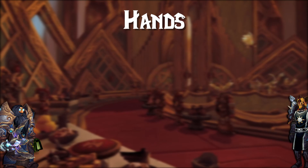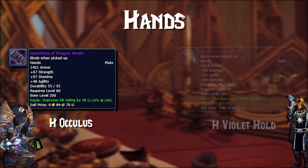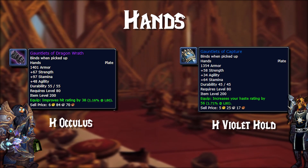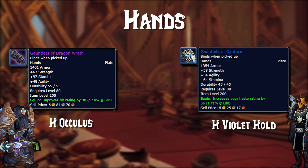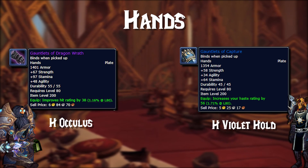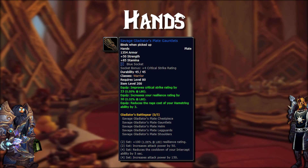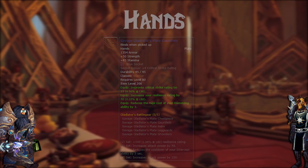Moving along to hands, where you're quite limited — you have two options from Heroic Dungeons: the Gauntlets of Dragonwrath from Heroic Oculus, and Gauntlets of Capture from Heroic Violet Hold. The Gauntlets of Dragonwrath are honestly the best option, so you want to run that dungeon as much as possible. The Gauntlets of Capture come from Violet Hold, which drops four amazing BiS pieces for warriors, so I'll most likely be practically living in there. Lastly, if you have extra emblems, you can get the PvP gloves — they're decent at best, but they're usable for PvP as well.